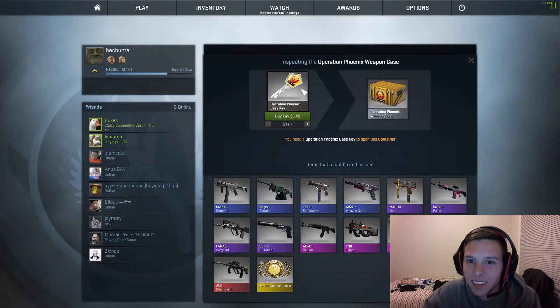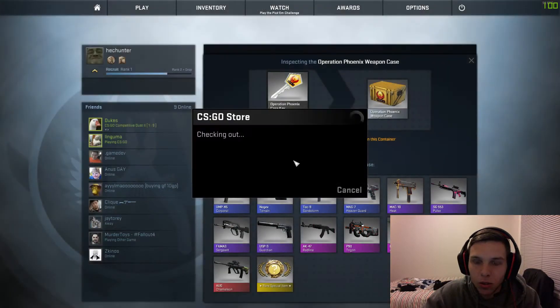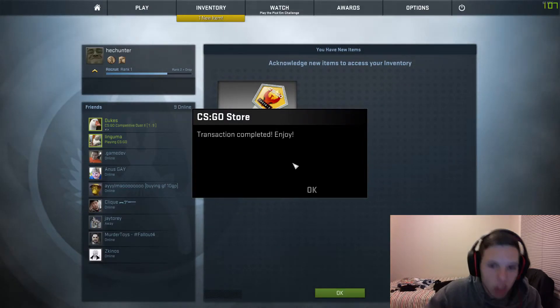I've got to buy a key, so let's just buy the key. Checking out. Authorize. Transaction complete.